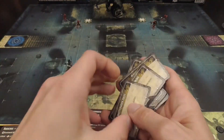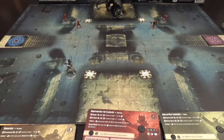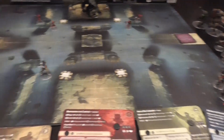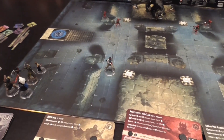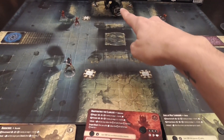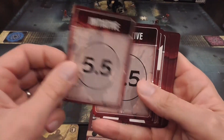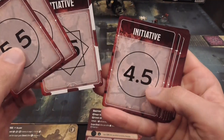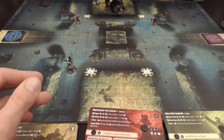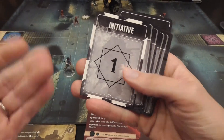You set up the board based on the scenario you're playing, placing everything in position — parties in their starting locations — and then you're ready to go. You will have non-playing monsters, and the scenario tells you which initiative card they receive. The initiative card tells you when each character activates, but then you need to figure out when the playing characters activate.